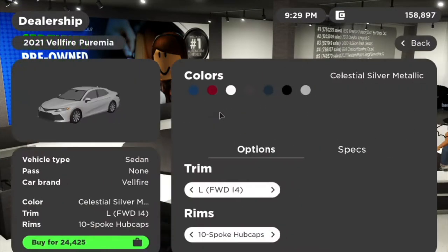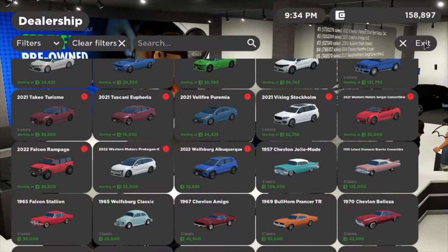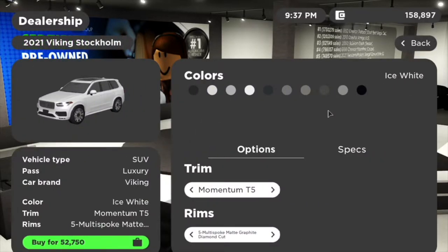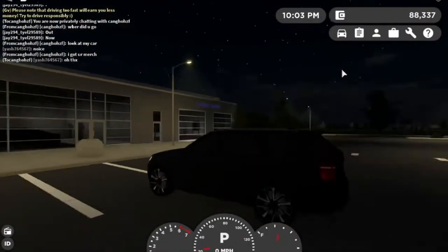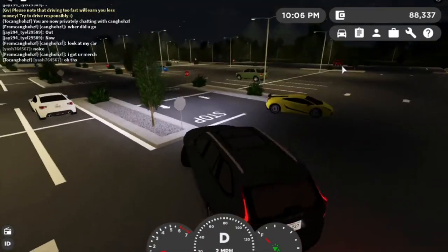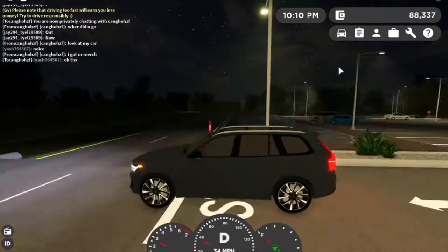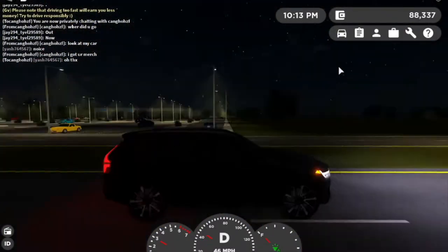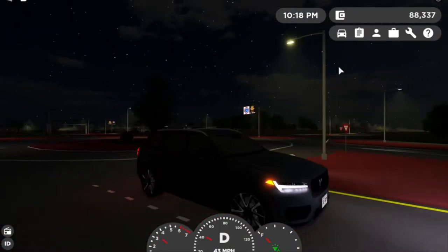The 2021 Velfire Prima — same car, nothing special, just the 2021 model, not going to test it. Next up we have the 2021 Viking Stockholm — it's the XC90, which everyone has been begging them to add. I'm getting the R Design trim. It's a very big SUV — the wheels are huge. It looks nice for people who want it.